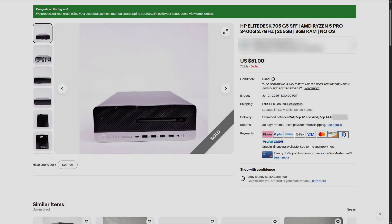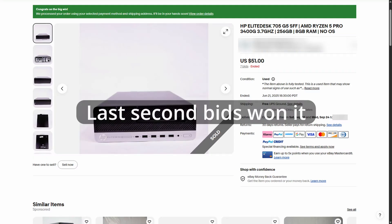Hey everyone. A little while back I came across this crazy deal on this HP EliteDesk. I ended up snagging this for an insanely cheap price — about 50 bucks or so. I have the image up on the screen, but it comes with a Ryzen 5 3400G Pro, 8 gigs of RAM, and a 256 gigabyte SSD. As soon as I saw this deal, I jumped on it.